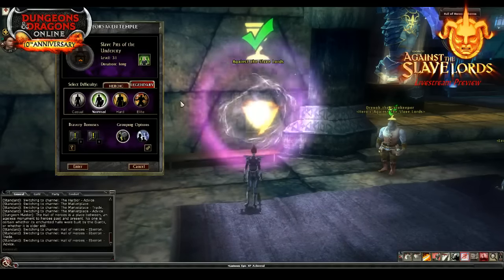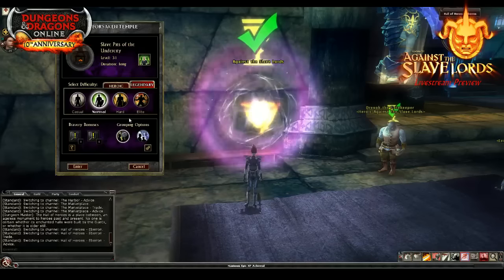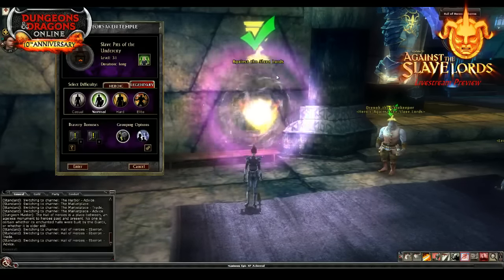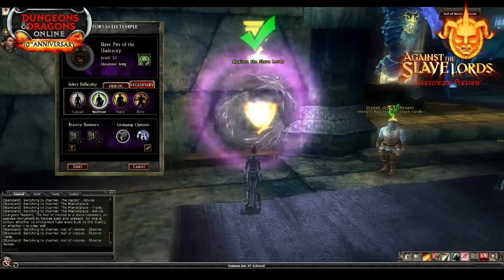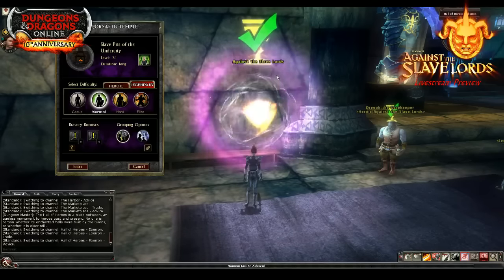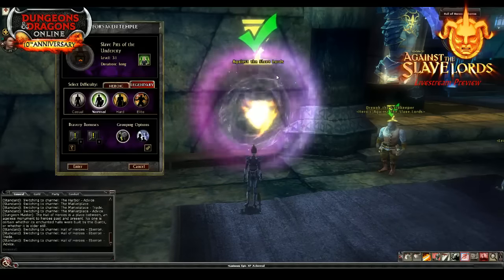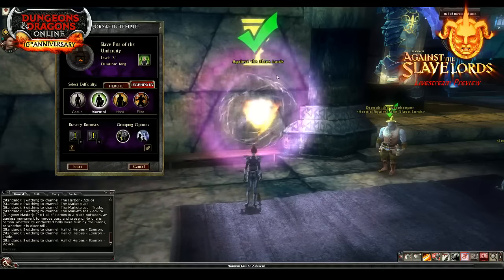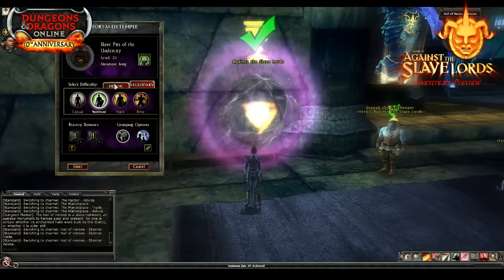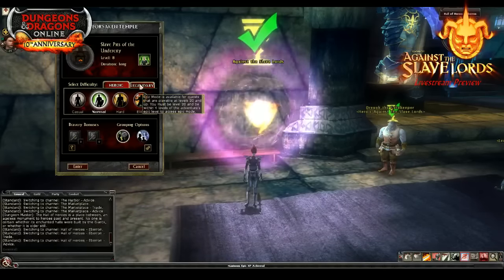The three quests are: Slave Pits of the Undercity, Secret of the Slaver's Stockade, and Assault on the Aerie of the Slave Lords. These quests are level 8 on heroic — levels 8, 9, and 10 for Normal, Hard, and Elite — and on legendary they're levels 31, 32, and 33. So we have content for both lower-level characters and end-game characters. Thematically this moves from Temple of Elemental Evil into Against the Slave Lords, which is indeed how it went in pen and paper.